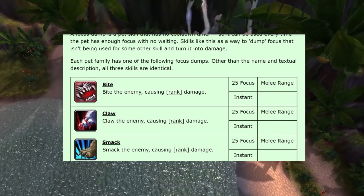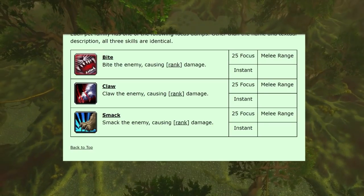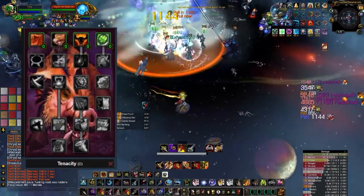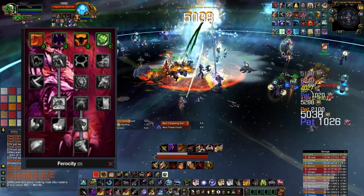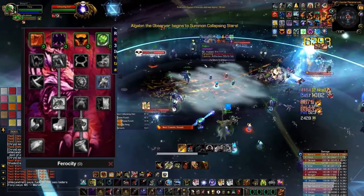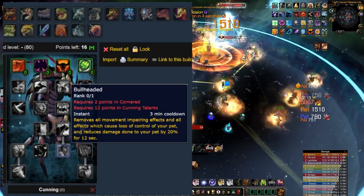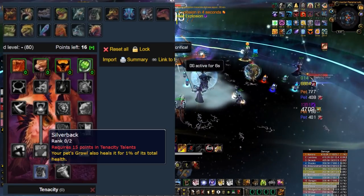For focus dump abilities, most pets can get Bite, Claw, or Smack — these do the same thing but have different names to match the pet type. All pets can now also get Cower and Growl. The three pet talent trees are: Tenacity focused on tanking, Cunning focused on PvP, and Ferocity focused on pure DPS. There are many cool additions — every pet can now get Charge, Dive, or Dash for a gap closer. Cool talents include Bull Headed, an extra freedom ability, and Silverback, which lets your pet regenerate 2% of its health every time it Growls.